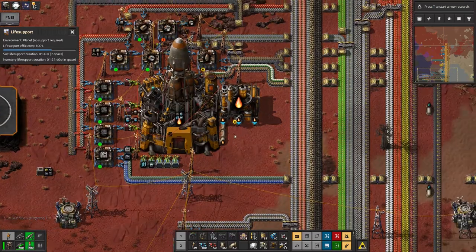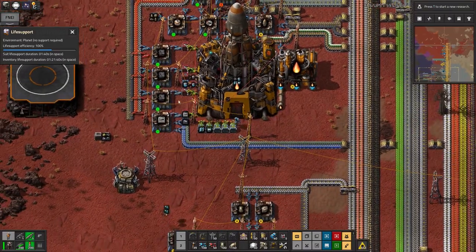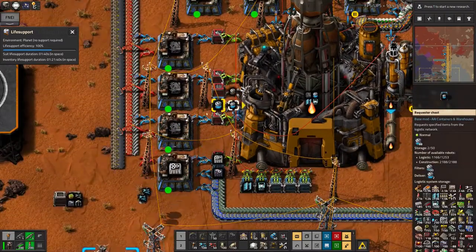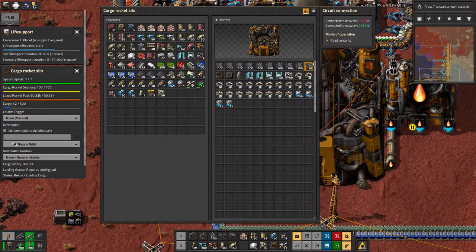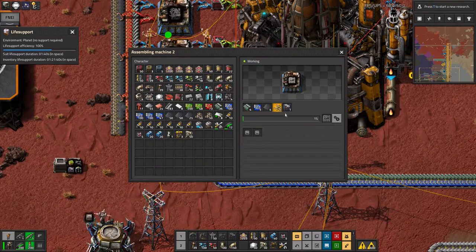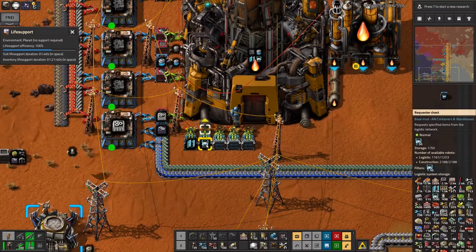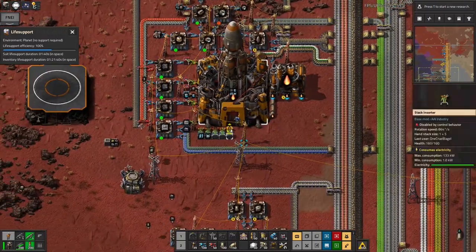Anyway, back to the actual exciting part — the rocket. I've spent a bit of time thinking about all the stuff I might need when I go up there. We've got these life support packs, and we're making loads of scaffolding here that are all being packed into the rocket — there's almost a thousand in there now. I've also started making space assembly machines, which are basically normal assembly machines plus some electric motors and other things that apparently make them work in space. I've also put in some solar panels and some accumulators.